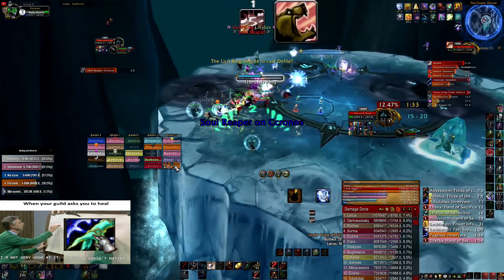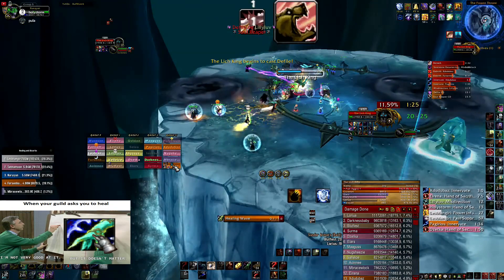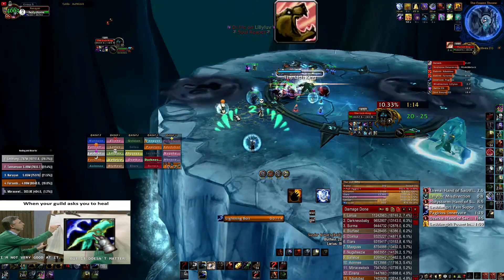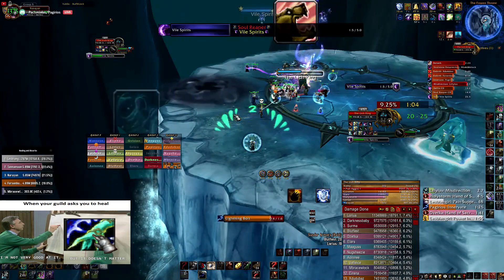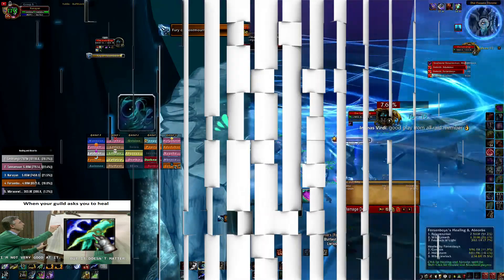Here I put the totems now. I'm gonna heal the tank — the main target — and when the Vile Spirits are dead I'm just gonna start doing damage on Lich King. This is how the fight goes.